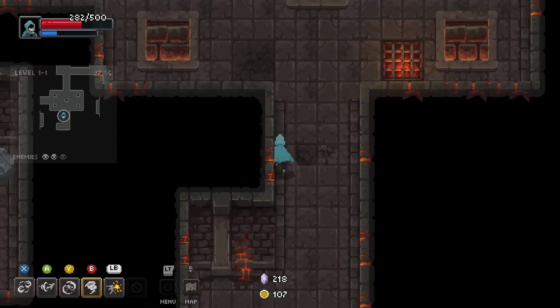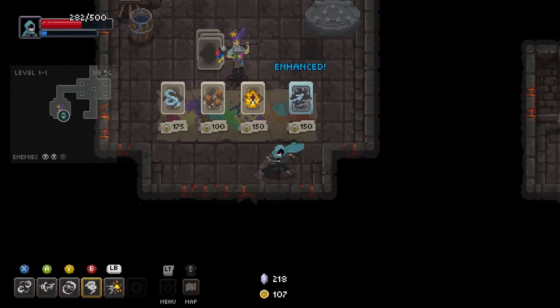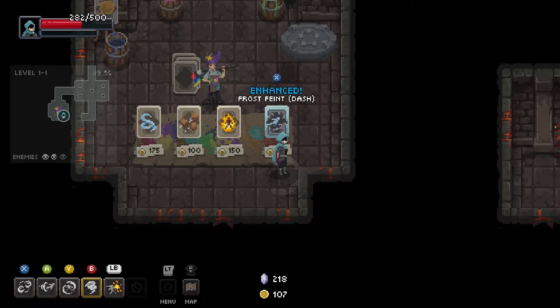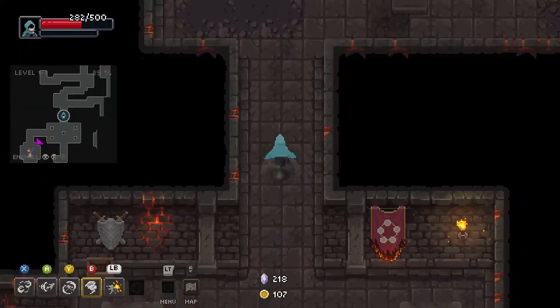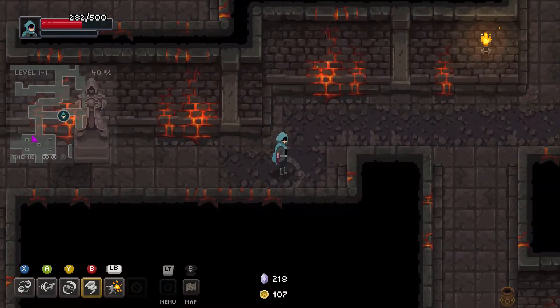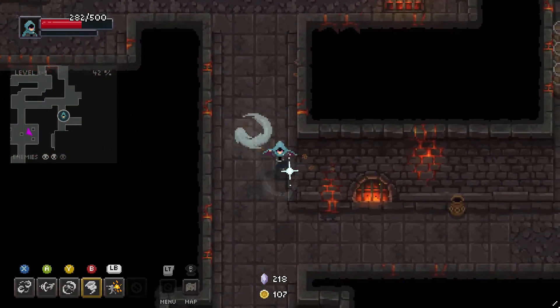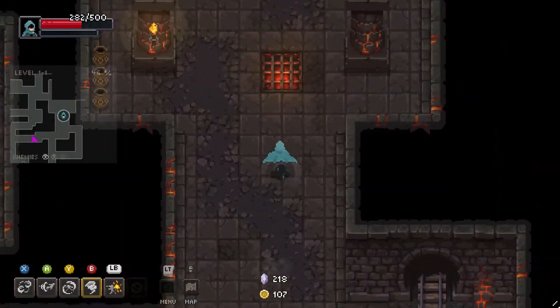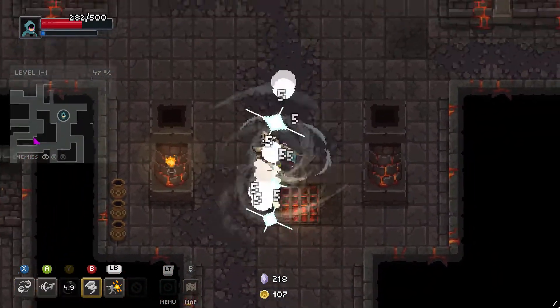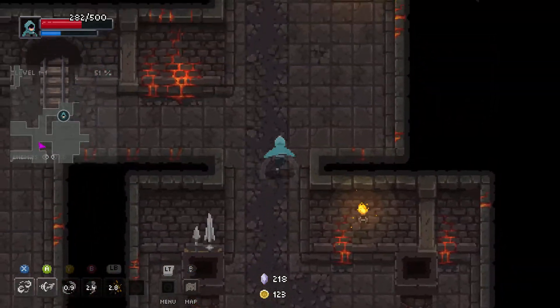I've actually taken a lot of damage this run, probably because I'm talking. Usually I won't take much damage in the first bit. There are ways to heal, but they're pretty few and far between, and a lot of times they cost gold. We've got 107 gold right now — I think it's like a hundred gold to heal for 200 or 250 — which is less than ideal because we want to buy relics and powers that synergize with what we're using.